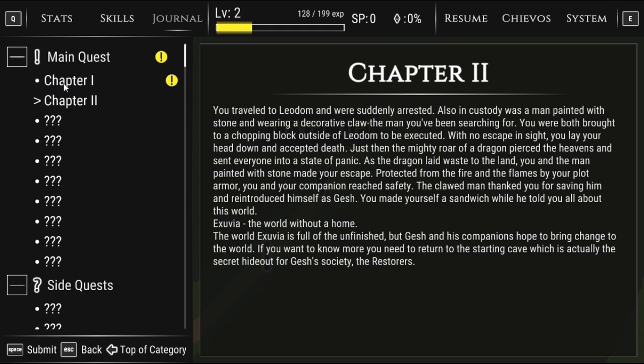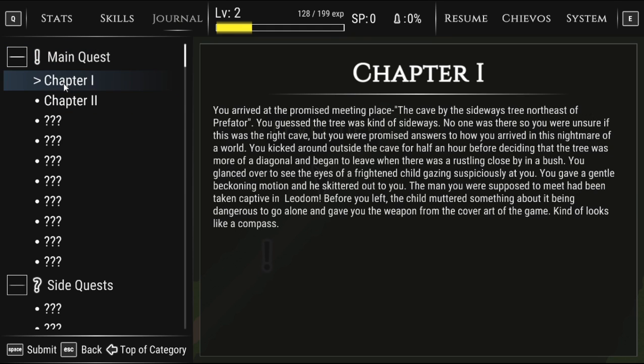Side quests and lore in this — okay! Chapter one from the journal: You arrived at the promised meeting place, the cave by the sideways tree northeast of Prefator. No one was there, but you were promised answers about how you arrived in this nightmare of a world. After kicking around for half an hour, deciding the tree was more diagonal, a frightened child emerged from a bush. The man you were supposed to meet had been taken captive in Leodom. The child muttered something about it being dangerous to go alone and gave you the weapon from the cover art of the game.